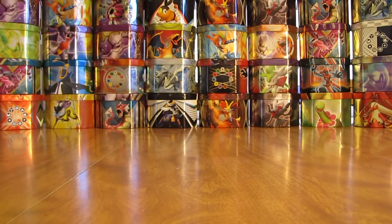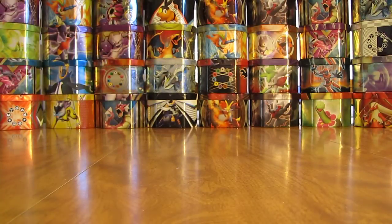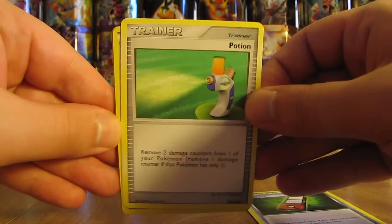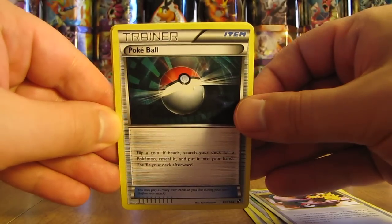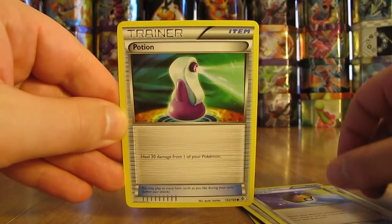Now we're on to the one that says open third — trainers. This one's a little bit easier to open up. Right on the top I thought it might be a bit older of a card, but it is a Pokedex. Next up is a Potion, Pokemon Communication, another Pokemon Communication — I remember this one was quite popular at one time — a Pokeball, Energy Search, Level Ball, and a Potion.